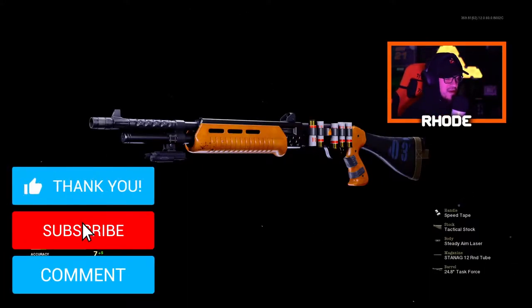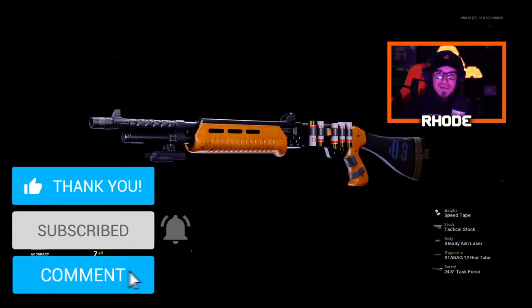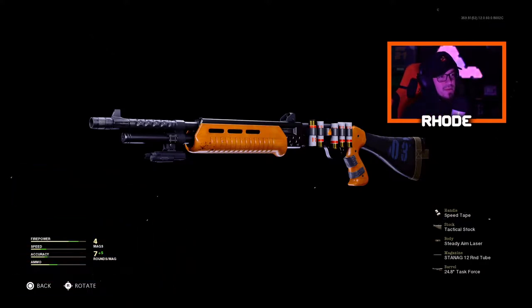YouTube, what is going on everybody, back with another video, hopefully you're having an amazing day and amazing New Year. Let me know right now what your favorite weapon is here in Cold War in the comment section down below. I'm gonna be showing you this free blueprint that you get throughout the battle pass, it's called the Warden's Ward. This is the SA-12, or the Spaz, whatever you want to call it — this thing is absolutely crazy.